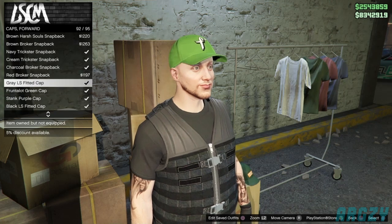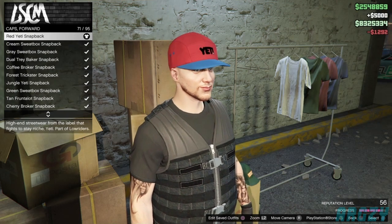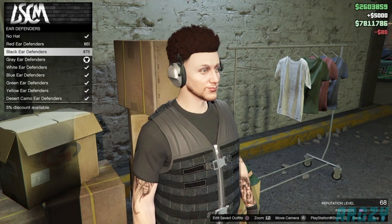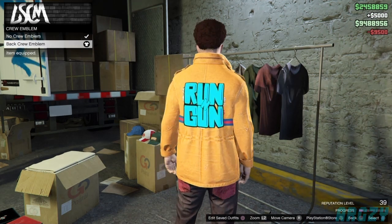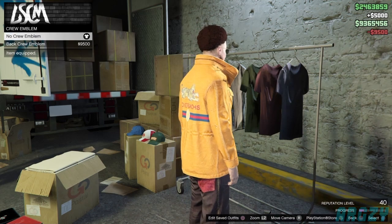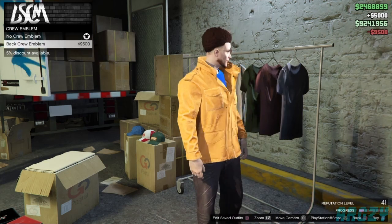The cheapest items are base game clothing like hats — around a grand each. Shoes like sandals and flip-flops are actually free and will still level you up. So even if you're low on money, you can still level up quite a few times. The crew emblem is by far the fastest method — join my crew, link in the description. Just go back and forth on a jacket with the chrome emblem instead of scrolling through lists. I went from level 31 to level 107, getting everything I needed for the Tuners DLC.